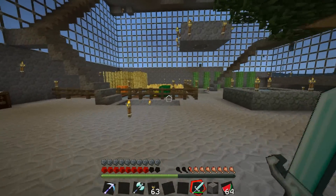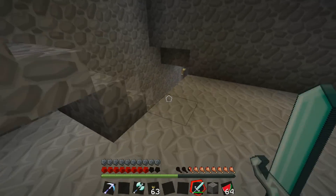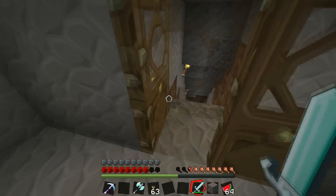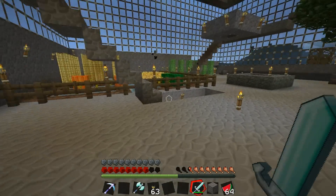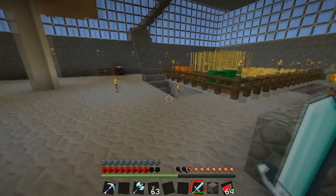That is how you enchant beyond level four or five for you guys that did not know. We're going to go around and look in the stronghold. When you guys download this world you can explore and tell me what you find. We've been pretty much everywhere — it should be pretty interesting for you guys.